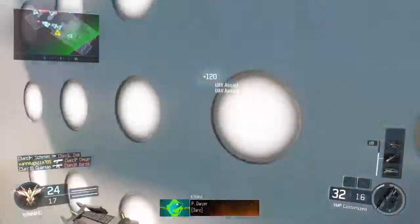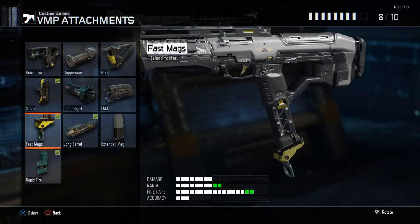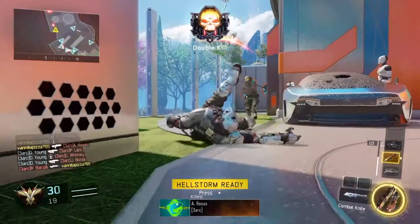The next attachment you're going to need is fast mags. The reason I picked fast mags is you want to reload way quick. I never really put fast mags on anything, but I always love to reload quick. So that's the reason you're going to need fast mags. Now enjoy some of the gameplay.